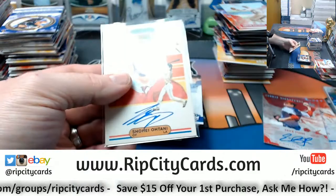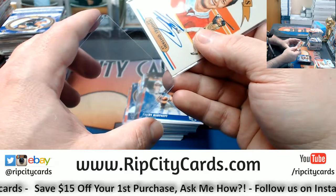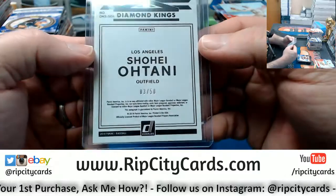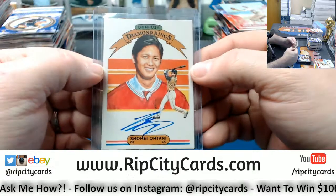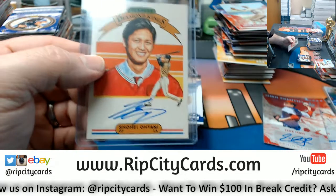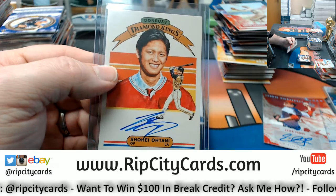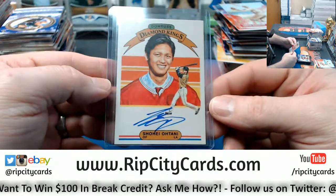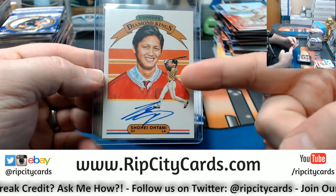The autographed one is a little bit harder to hit. It's not impressively difficult — it is what it is, it's three out of fifty. Your basic on-card Otani autograph to 50. There's nothing really special about it, unless you like nice things. If you like nice things, then that's the card you want.